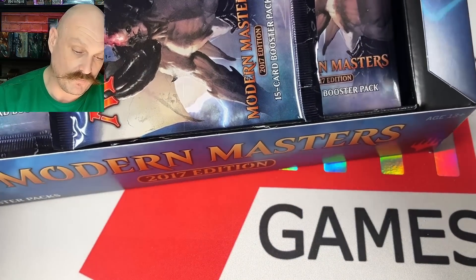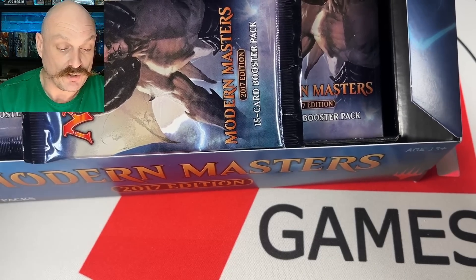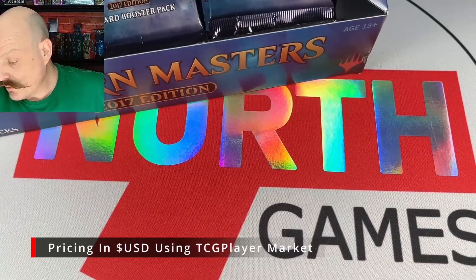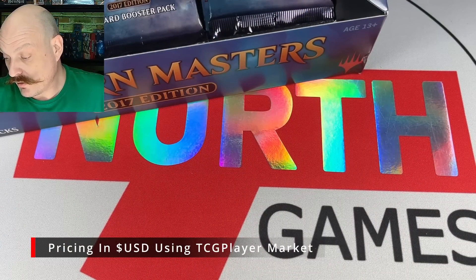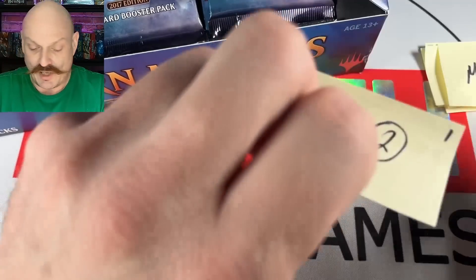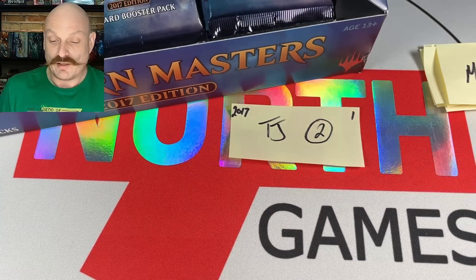Off the hop: Fetchies of course, Snappies, Craterhoof, Cavern. There's a few other gems — Linvala at Mythic, a good Linvala, not like the one from Zendikar Rising. Cyclonic Rift, always good. Damnation. So let's see what we get here.